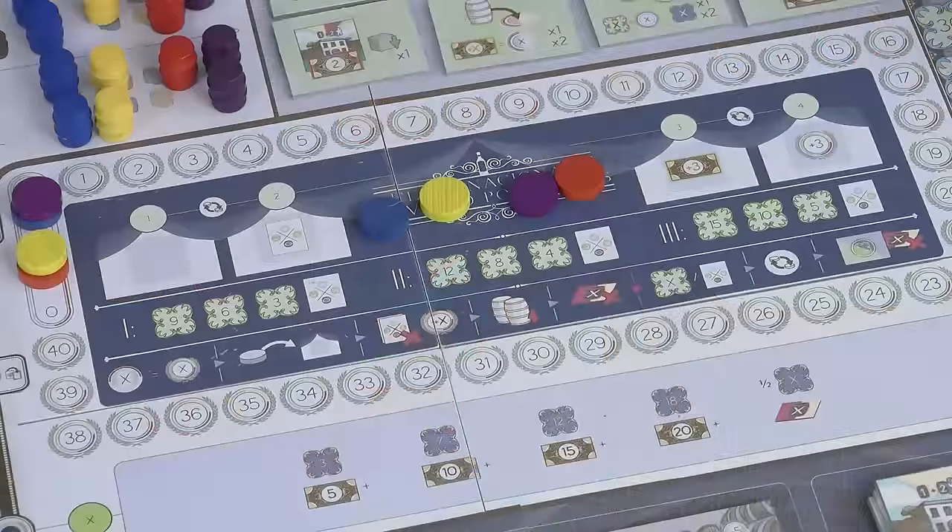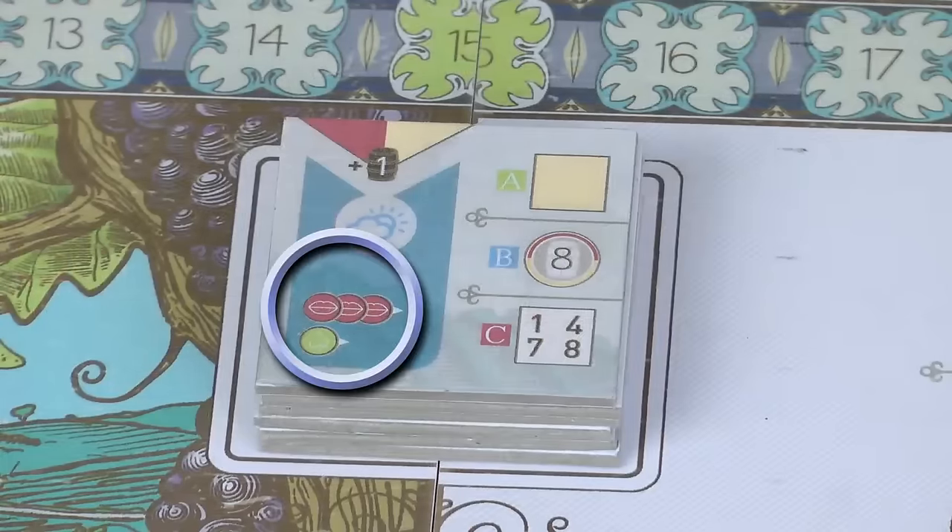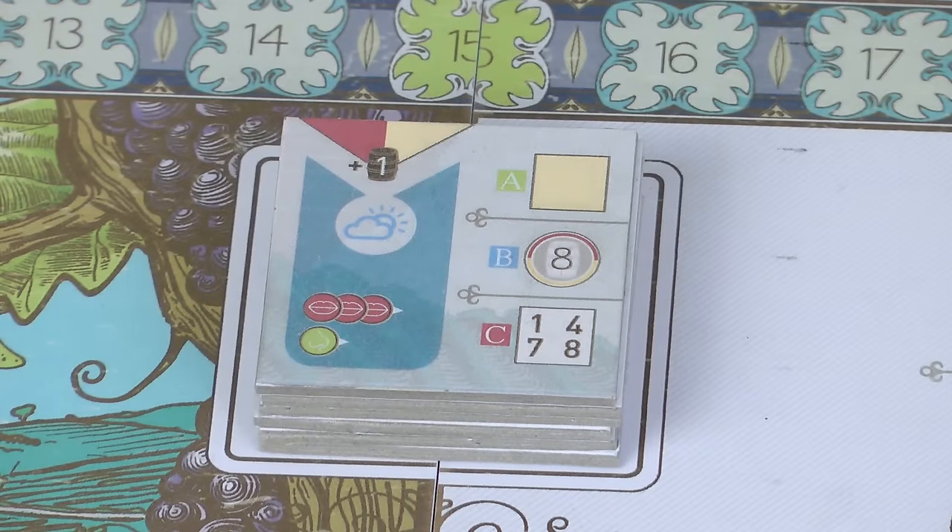The fair has been streamlined. You can now use up to one expert of each type as long as the current vintage tile shows the relevant symbol. So on this tile, only red and green symbols are shown, so you could use one red and one green expert.